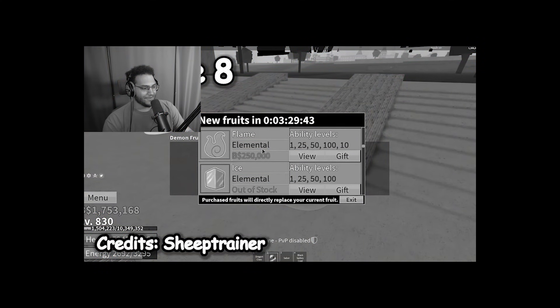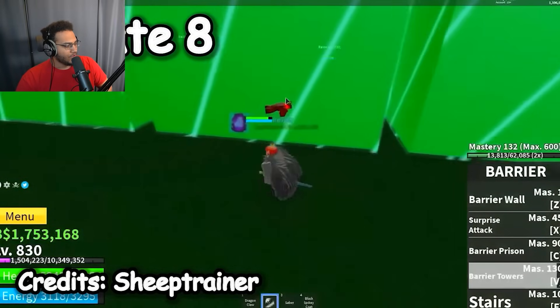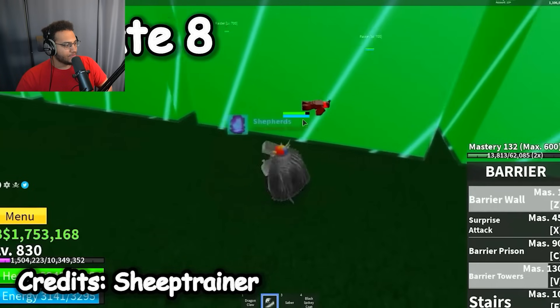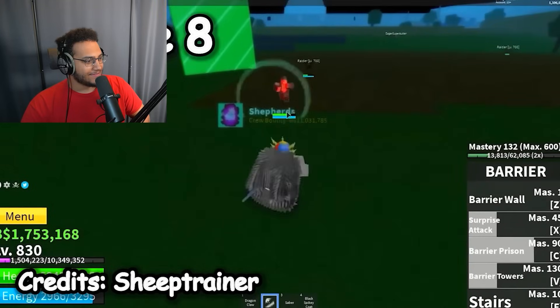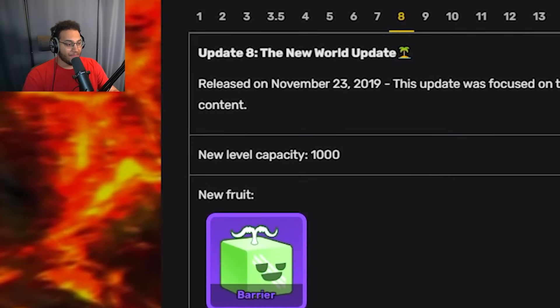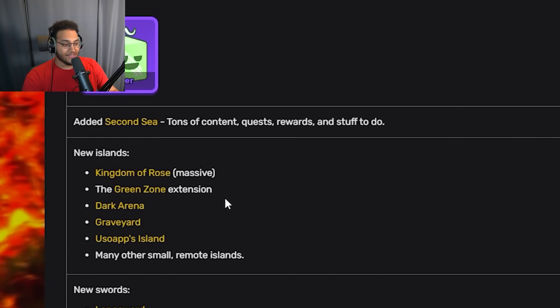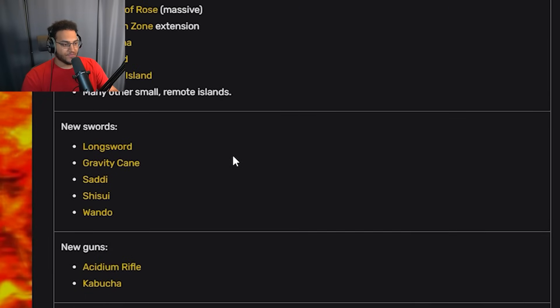Looks like they only added the barrier fruit to Update 8. He's going straight into old barrier moves: barrier towers, barrier wall — this looks exactly the same too. So both paw fruit and barrier never got changed. Aside from barrier and the second sea being added, the level capacity was now 1,000. Several new islands were added — King of the Rose, Green Zone, Dark Arena, Graveyard, Usopp's Island, and many other small ones. Also a bunch of new bosses as well as weapons.